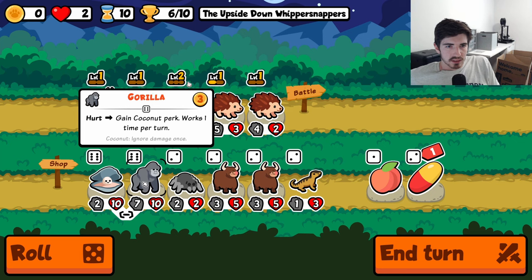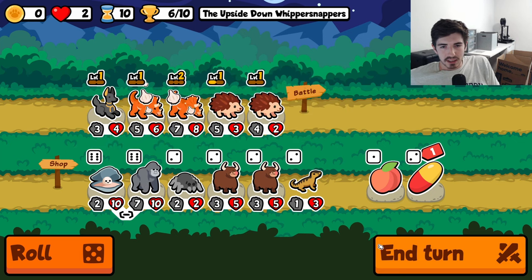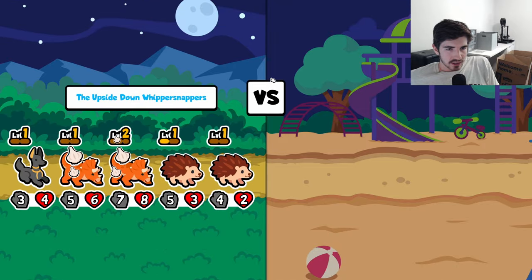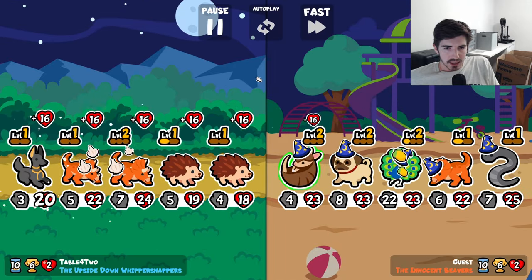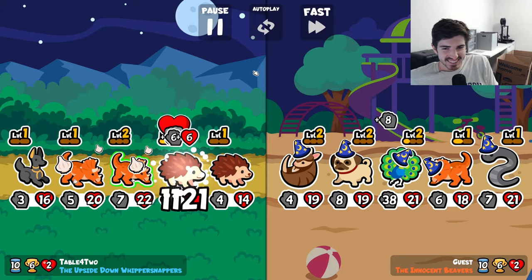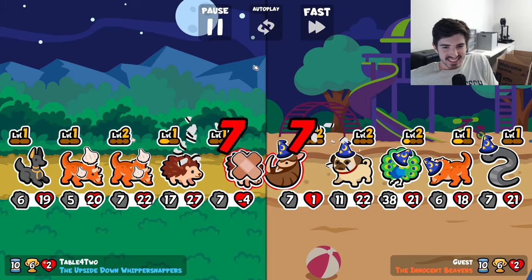Gorilla could be interesting. I don't know how the coconut works though — I assume it's gonna get coconut and then immediately get nuked, but maybe we don't do that. I wonder if we pill — and if we find another hedgehog, just pill one of them and throw them back on. That was a bad idea there, brother. That is not what you want.